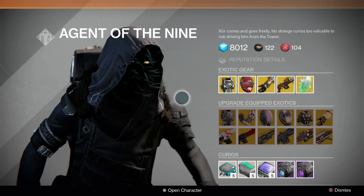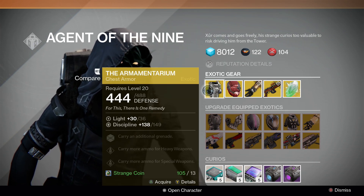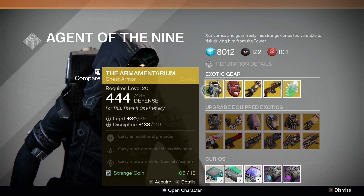As far as items for sale this week, we have the Armamentarium which returns for the Titan. You can carry an additional grenade, carry more ammo for heavy weapons, and carry more ammo for special weapons.